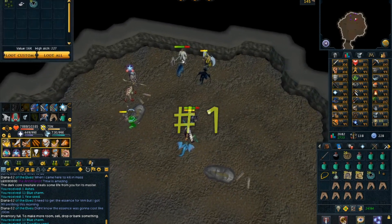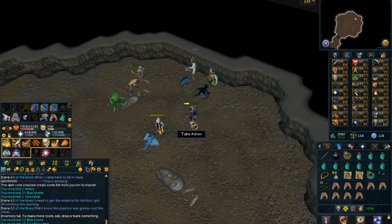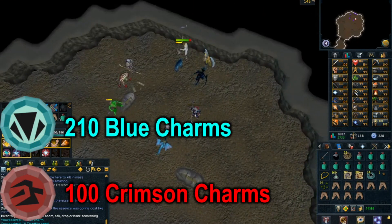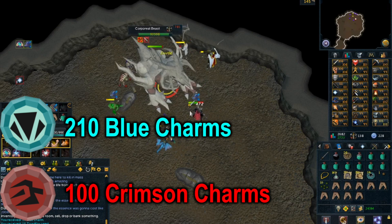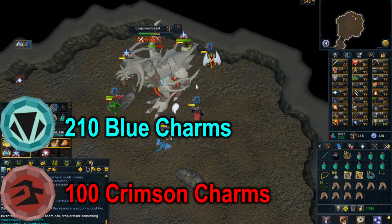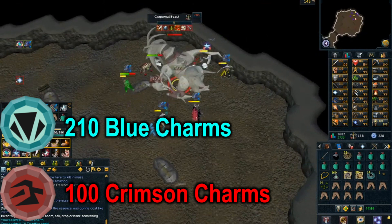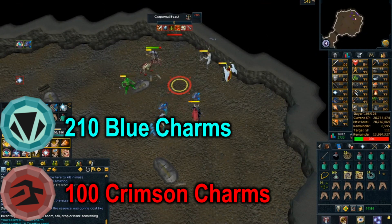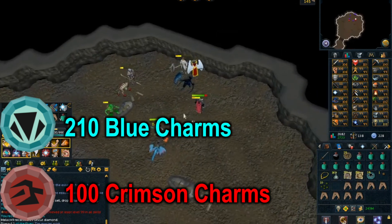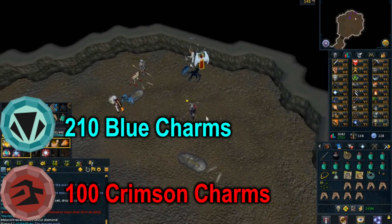Moving on to number 1, we have Corporeal Beast. It is the best source of blue charms in the game. Killing around 40 per hour should net you around 210 blue charms and 100 crimson charms. Blue charms are valued highly for summoning, which is why Corporeal Beast takes the top spot. Notable requirements include the Summer's End quest completed, and you need to use a Spear or you will have 50% damage reduction. Corporeal Beast is a really nice boss to do with friends — as you can see here I am doing a Corporeal Beast mass — and you do get a lot of charms while killing it.